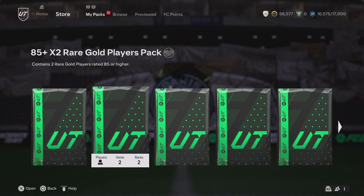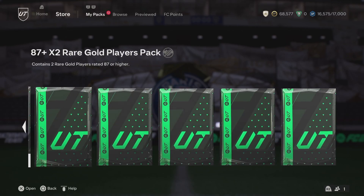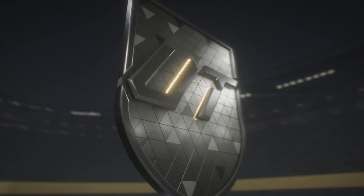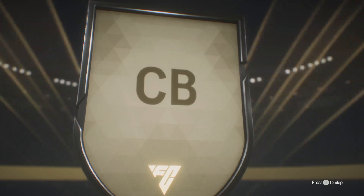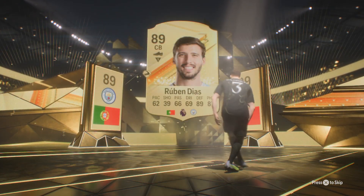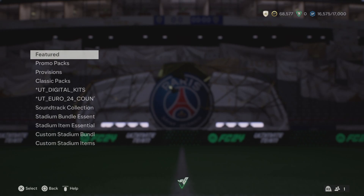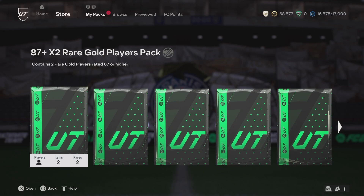And now we're going to get on to those big boy packs — the 85x2 and the 87x2. Wish me luck, guys. 85x2, let's go. No promo in this one. Ruben — Ruben is very good, by the way. Very good. No double, but I'm going to take Ruben all day long. That's an 89, that is a 51-player pack. We are taking that for sure out of the 85 double. Millie Brighton there as well, a nice 85 that we don't have. I've been buying 89s for 17,000 coins, which I think is the cheapest they've ever been. That's why I've been absolutely going crazy buying them and that's why I'm low on coins.